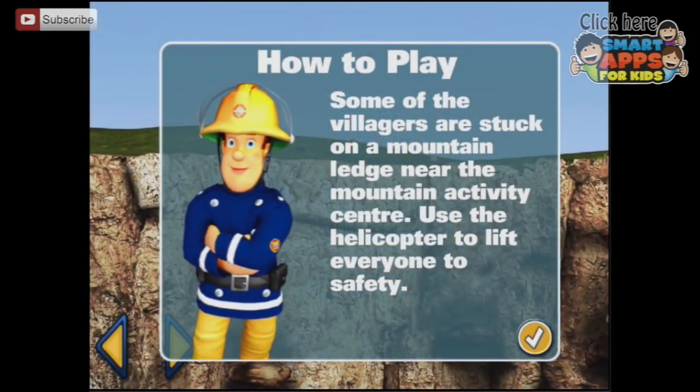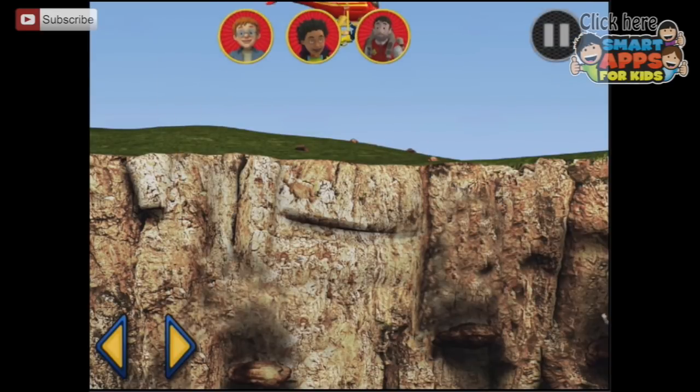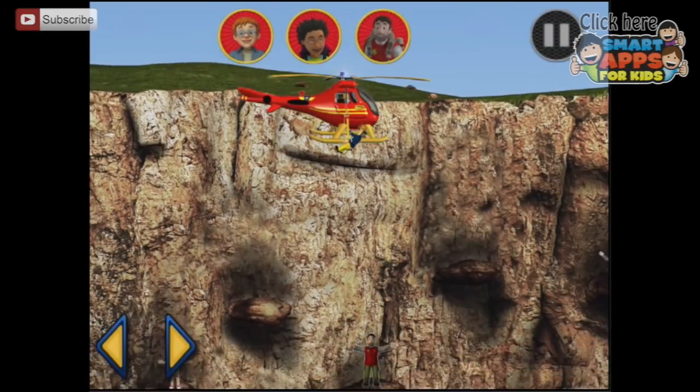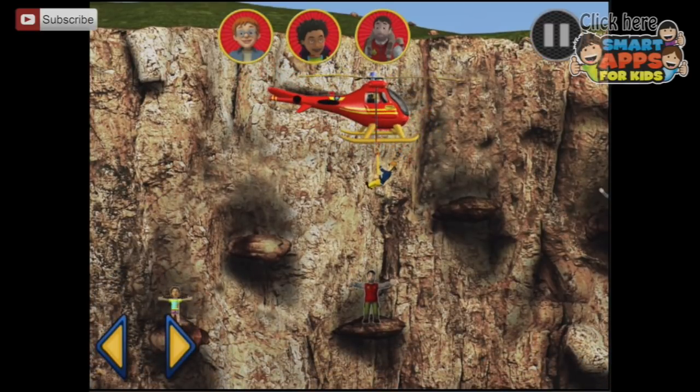Some of the villagers are stuck on a mountain ledge near the Mountain Activity Center. Use the helicopter to lift everyone to safety. Let's go. Use your finger or the arrow buttons to fly the helicopter. Move the helicopter over here. There we go. You've got Moose. Hooray.